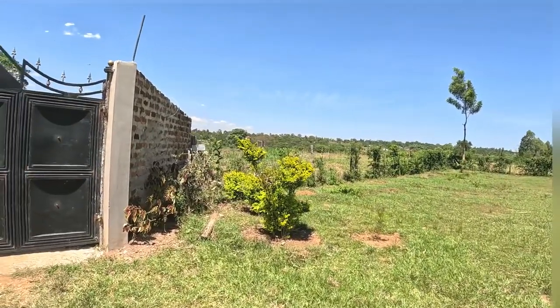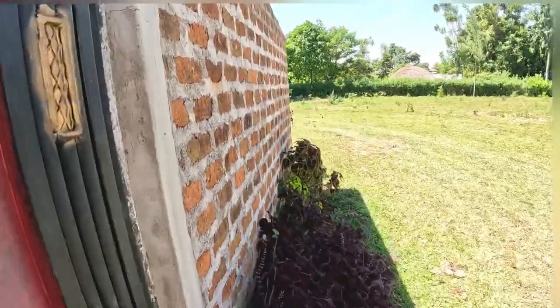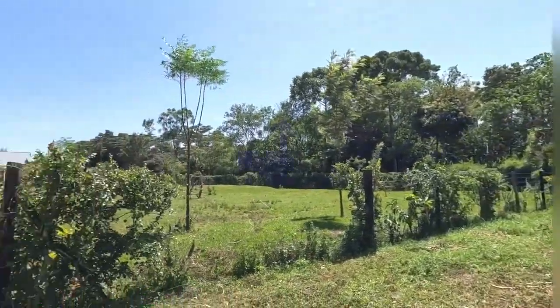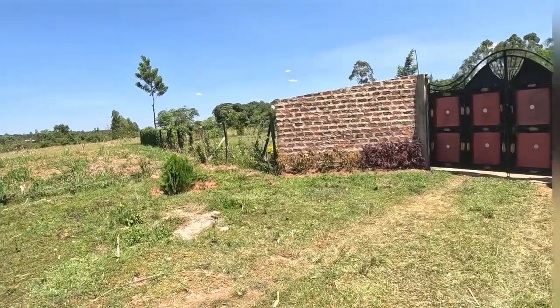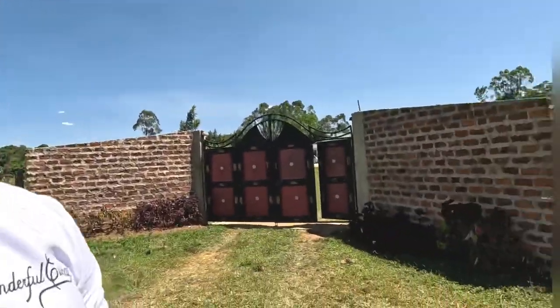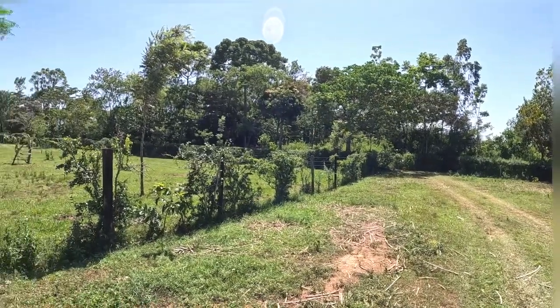Back to exploring this beautiful home. This is the main entrance, the main gate. I'm outside the gate — I think this should be the main entry entrance to this place. But for us we had to use the other side, it's like the back side of this home, and that's where our car is. First of all I just want to show you guys the outside of this compound, see how beautiful it is.